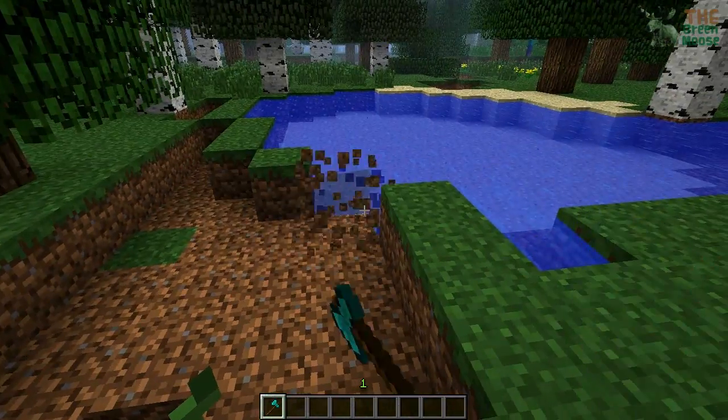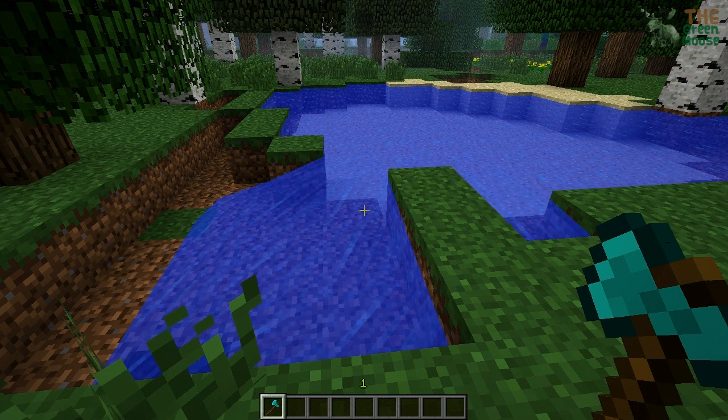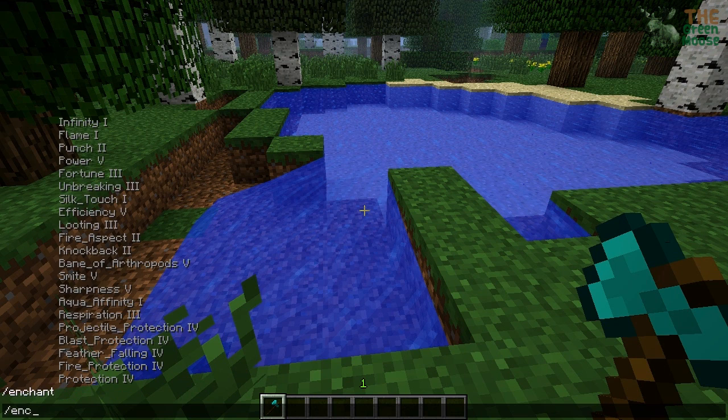And that's not all in the mod. You can also change your game mode — so R slash — you can do creative or survival. And then you have enchant, which is probably one of my favorite things and probably the best feature for people that make maps.